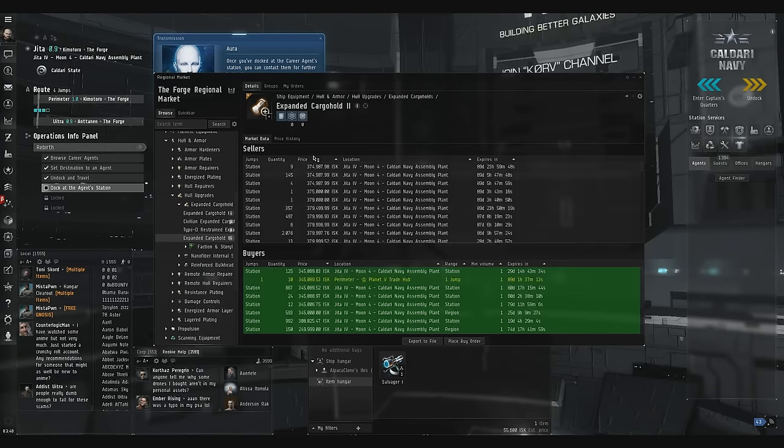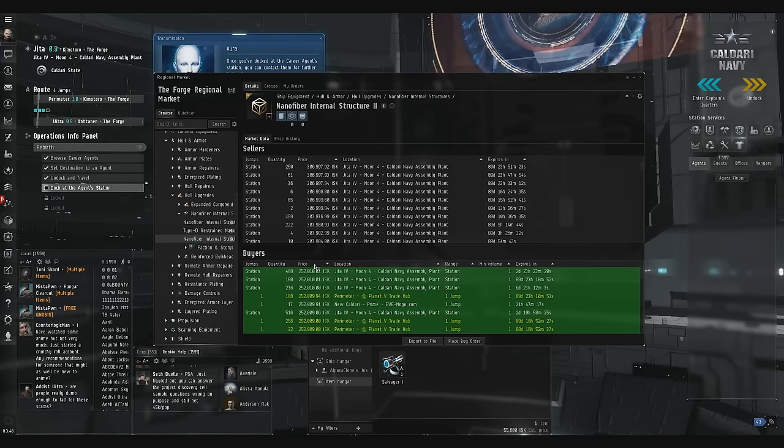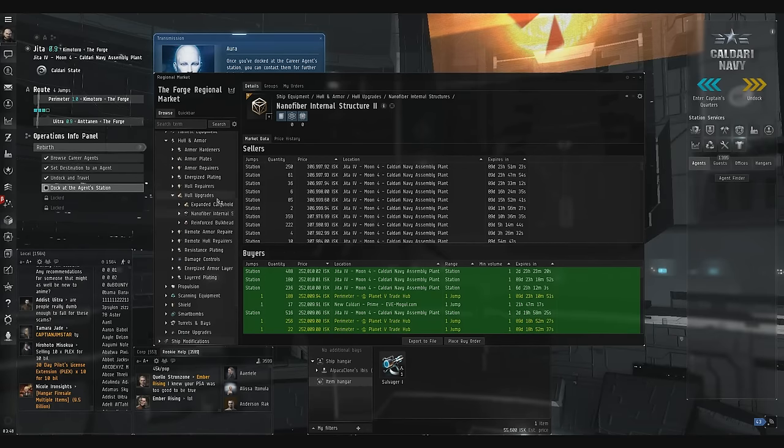Expanded Cargo Holds — when the margin's there, it's a pretty good thing to trade, but the margin's not there right now. Nanofibers Tech 2 can sometimes be pretty good — the margin might be there, but we can't afford it. I've got to find something for about 100,000 ISK that I can afford. That's kind of rough right now.